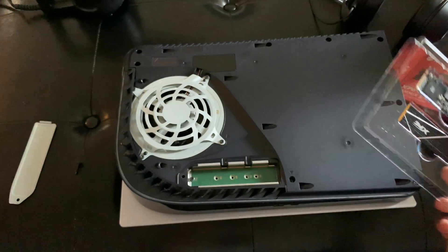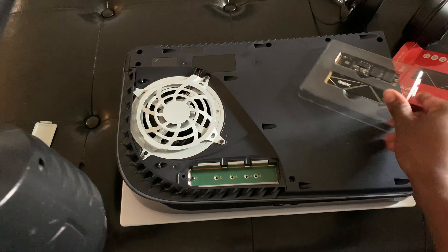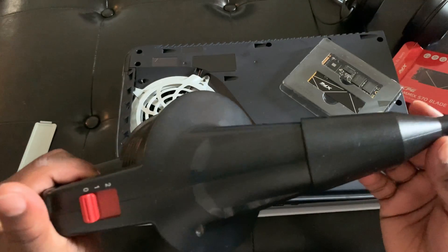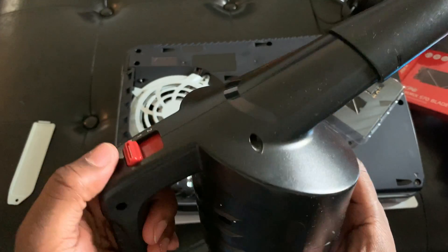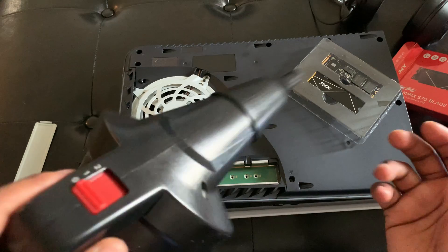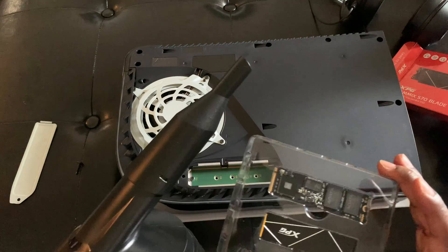I have a tool I also bought from Amazon — it's an electronic air compressor so you never have to refill it or buy a new one. I'm going to use it to blow out the dust inside the PS5 really quickly, and then we'll go ahead and install the M.2.